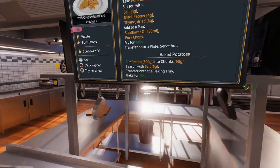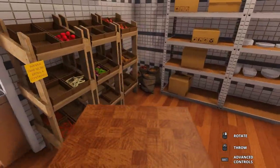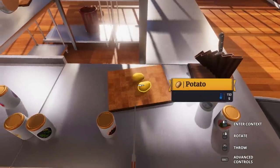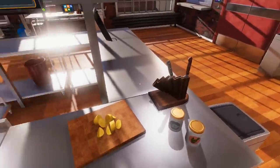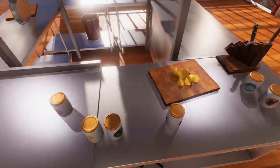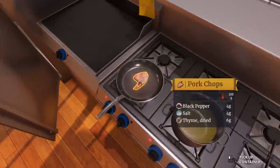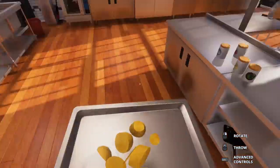300 grams — I know potatoes are 150 grams so we're going to need two. Let's actually try and do the knife right for once. I'm going to hold this — bam, that's the world's smallest piece, that sucks. Now I have a chip in there. I was so excited to do this right and I failed it so bad. Season with salt, transfer on the baking tray. I'm cooking so many things at once. Pork chops are still good, never mind — we're okay. We're going to throw this sucker inside here.